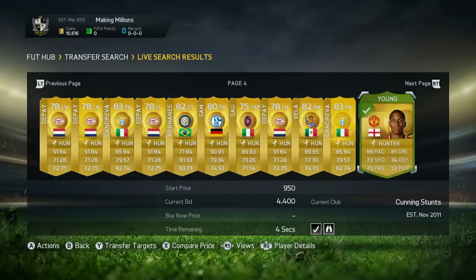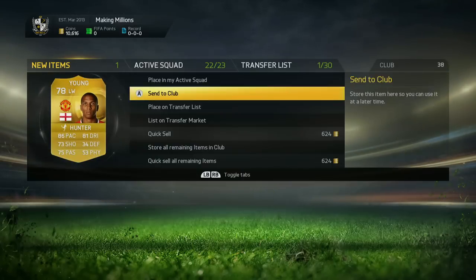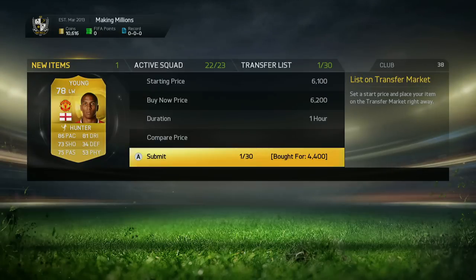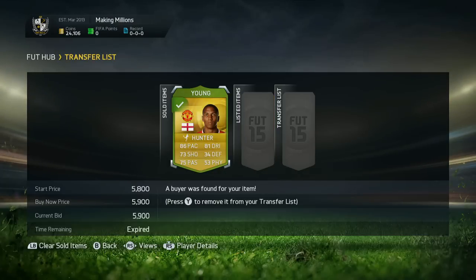So we're going to start off by picking up a Cavani for 7.6k and selling him on for 8.3k. It's not a huge profit, but it's a little bit just to start us off. Then we go and pick up a Young for 4.4k. This one's a little bit better — we're going to try and sell him on for around 6.2k, so it's about 1.8k after tax. Cavani sells really, really quickly — that was genuinely instant, which is always what you want.